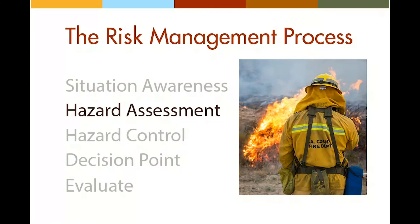Hazard control, the third step in the risk management process, involves selecting control measures to counteract the fire conditions and hazards you've identified. This is where you turn your analysis of the situation — your hazard assessment — into an action plan for limiting or even eliminating the dangers to your crew. Most of the standard firefighting orders will be considered during the hazard control phase.